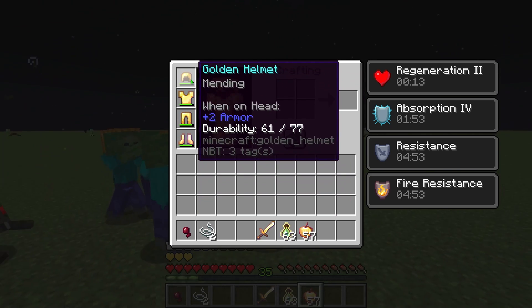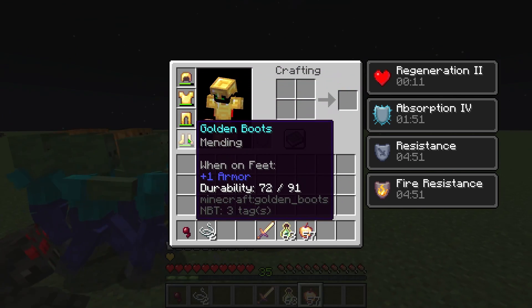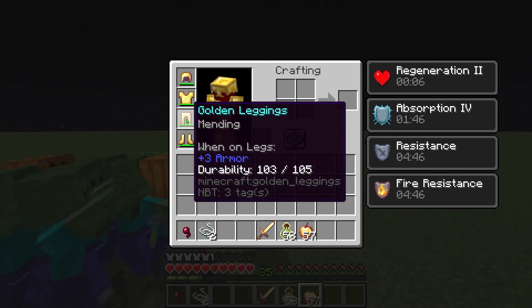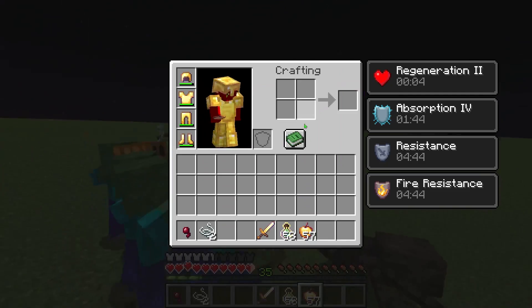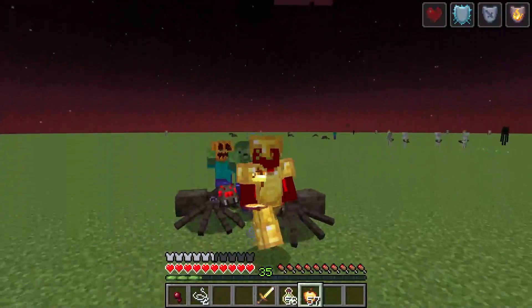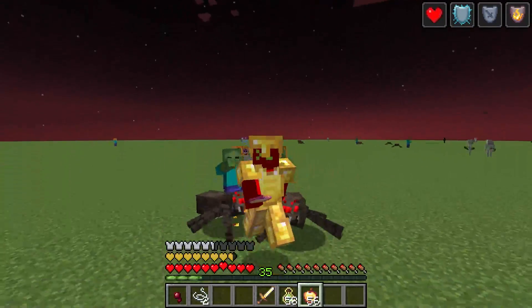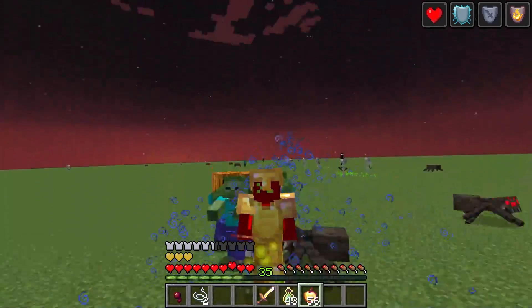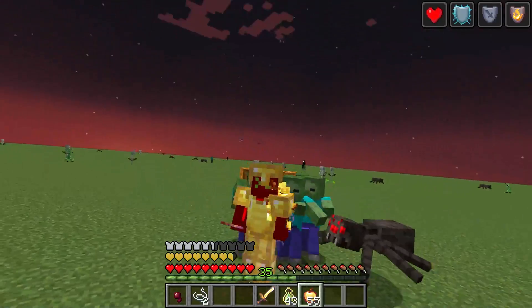Auto-Exp automatically repairs your armor and tools using the mending enchantment. To make this work, ensure your gear is enchanted with mending and have some bottles of enchanting in a designated slot. You can customize the settings, adjust the threshold, and decide whether to repair only the items in your hand, your armor, or both.